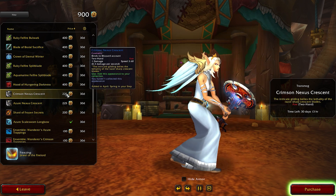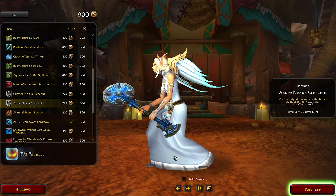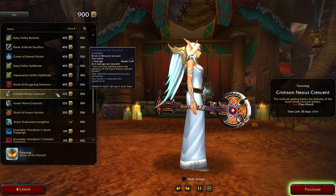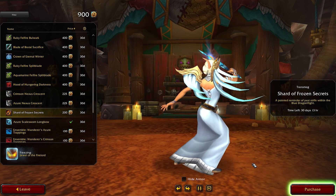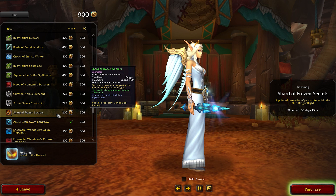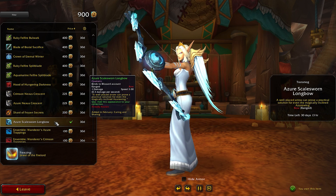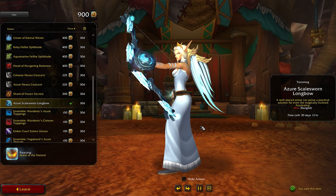At 225 tendies, we have two more items: the Crimson Nexus Crescent and the Azure. These are basically two-handed axes — the first one is red, and the second one is blue. In general, this month we are getting a lot of blues and reds. The next two items are worth 200 tendies each, and we've actually seen them before in February's trading post. The first one is the Shard of Rosen Secrets, a blue dagger, and the Azure Scalesworn Longbow, which is a very pretty blue bow. I've already bought it back then, as it was quite cheap, and I really like it.